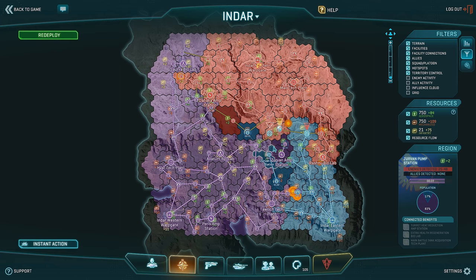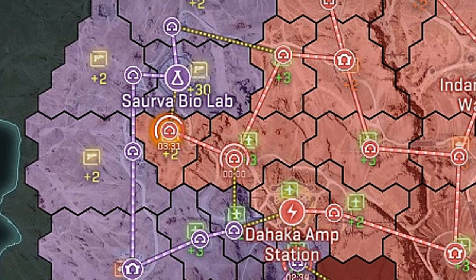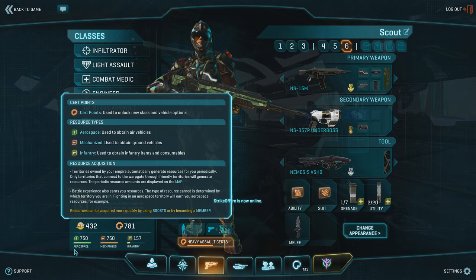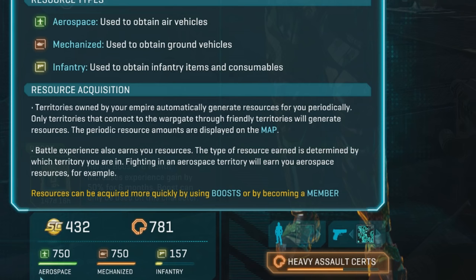Each hex on the map is connected by one or more lines — we call these lines Lattice Links, and these links point to which hexes are available to be attacked and from where. As an example, the purple hex here, Sarava Biolab, is owned by the Vanu Sovereignty. It's connected by a yellow link to the red hex to the south, Sarava South Fortress, which is owned by the Terran Republic. As long as your base isn't being contested by enemy forces, shown by a countdown timer, you can assault the linked enemy base.